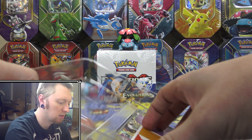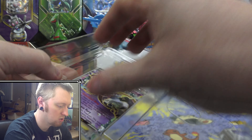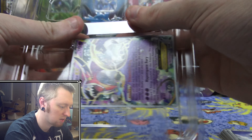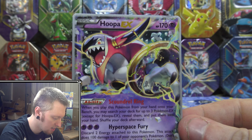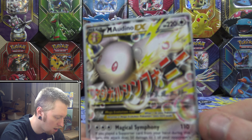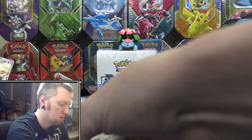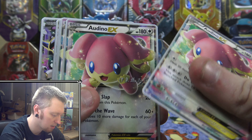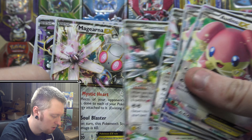And then lastly, we have two cards in here — I want to make sure I don't damage these trying to get them out, and of course they're difficult to get out. So there's the Hoopa EX, also non-holo, and another Mega Audino EX. Very interesting, because most of the EXs that I've seen have been holo. Very weird.